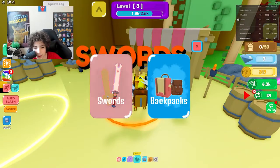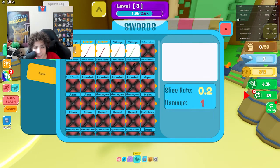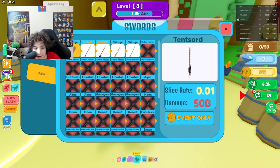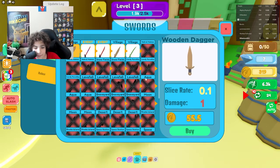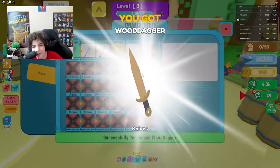Swords! I can upgrade my sword — oh, that's cool. This one costs 55 coins and this one costs 370 coins. I can buy this one. Let's go, I got a new sword!